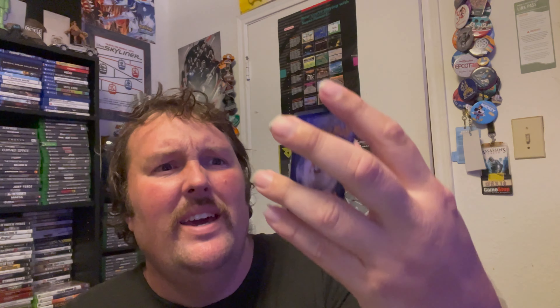It seems like you only get one Shiny Full Art per Trainer Box, but maybe we'll have a better box than that. There's a Thwackey. Steel Energy. Rusted Shield, Dartrix, Trapinch, Nickit, Gossifleur, Cacnea, Cufant. We have a Reverse Holo Cacnea going into a Holo Frosmoth, which I don't believe I have actually. Always nice to get a Holo.